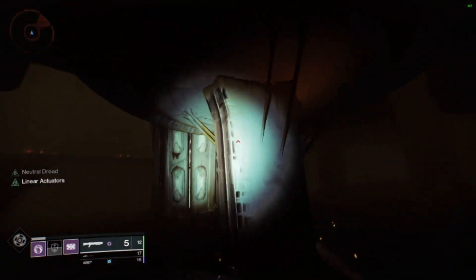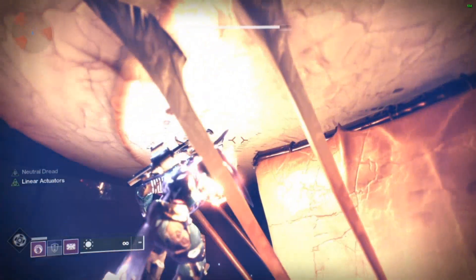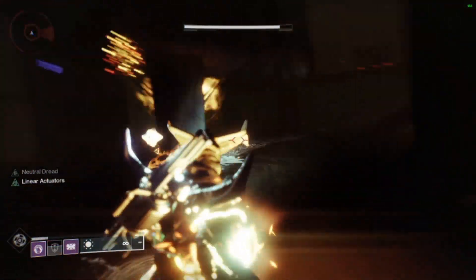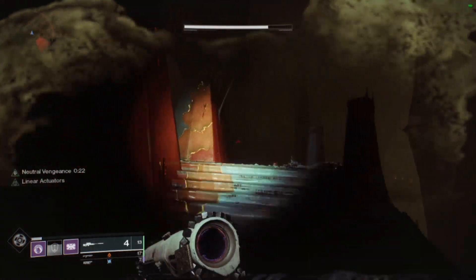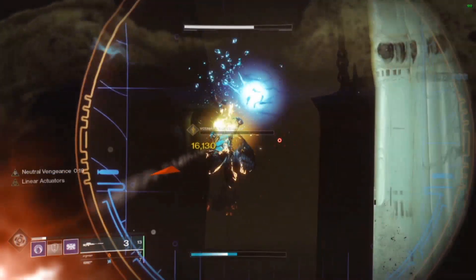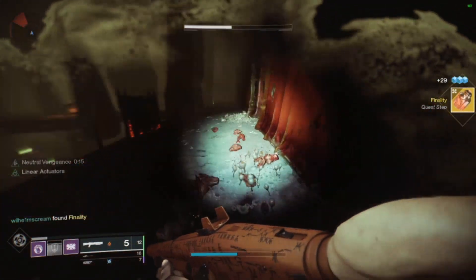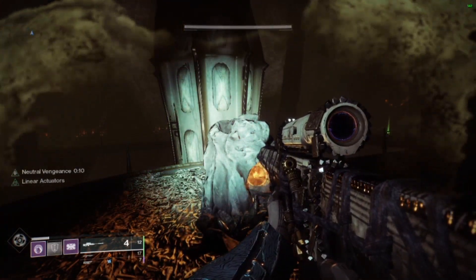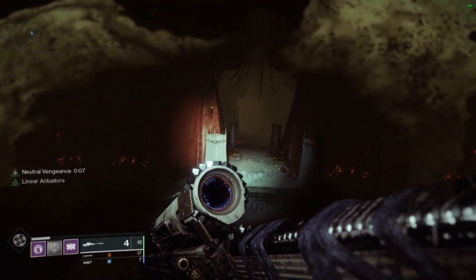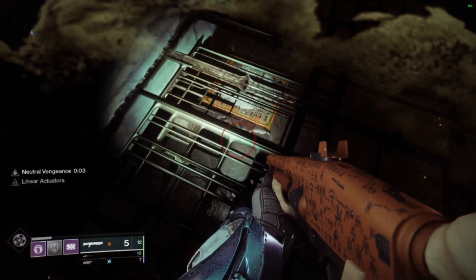Here's a big tip: you can pick the ball up from underneath the platform, which makes things a lot easier because you don't run the risk of getting shot by the boss as much. Once you've gotten the pathing down, remember you can die in this room — normally you'd have to worry about dying and restarting the whole encounter. You will get the final step: Finality, which requires you to return to Eris Morne on the Moon to pick up your Xenophage.